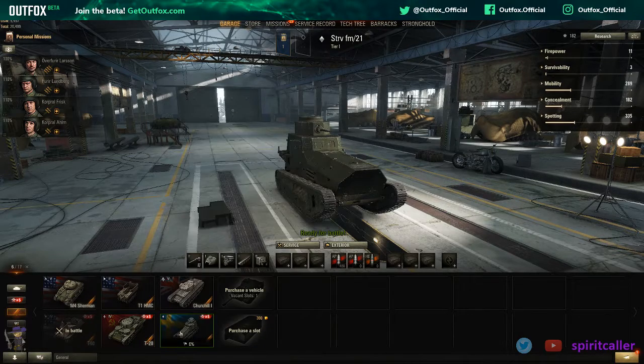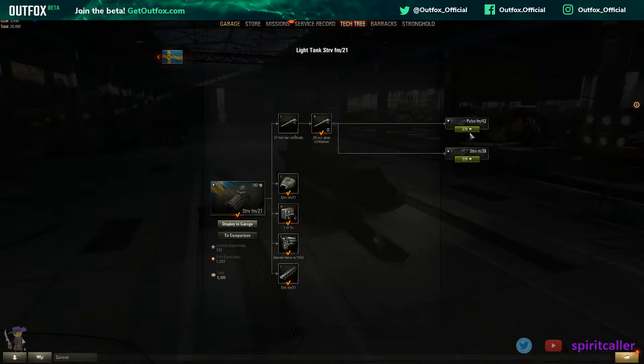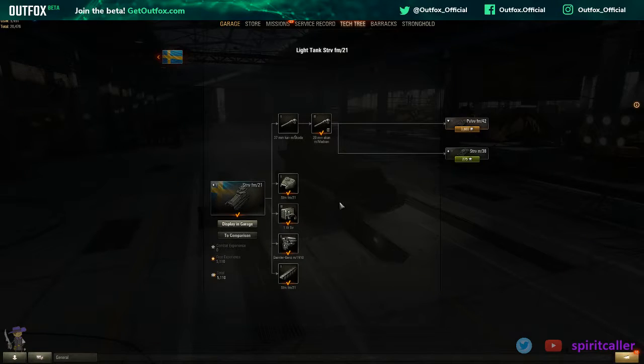I think I might have the experience to progress without dipping into my stash — but no, I have 182 experience and it's 275. I have some I could convert over, I suppose. We'll use that because I do want to go ahead and — oh balls, that's not the one I wanted to do. Well, at least it's researched now, and at some point in the future I could use it if I wanted to.